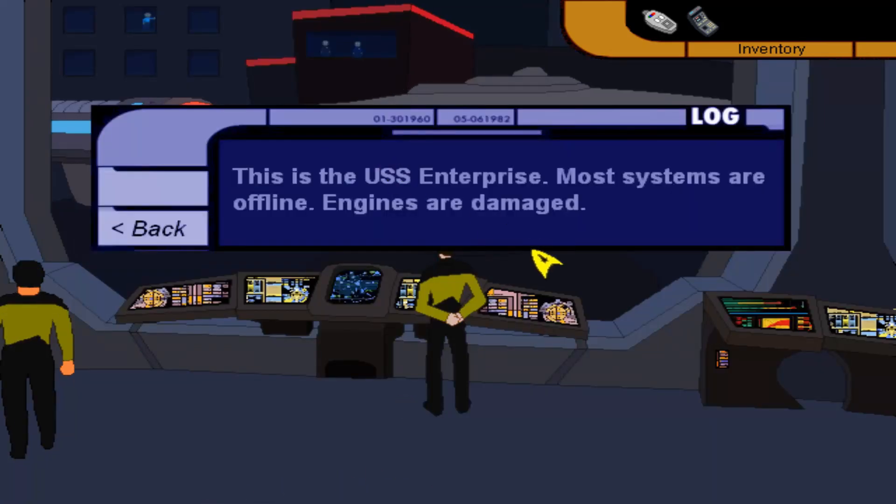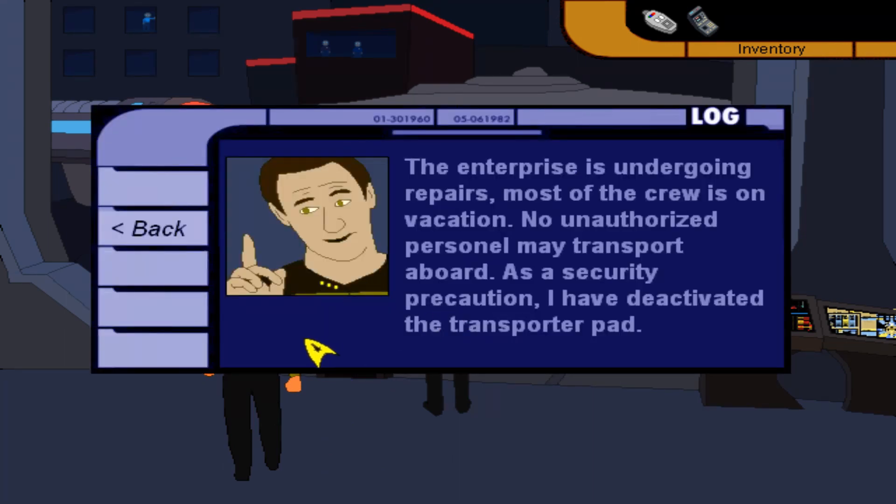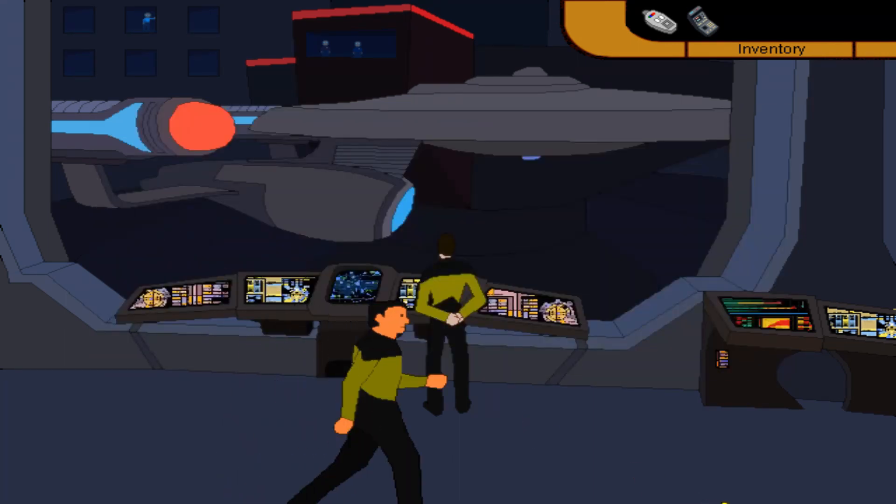There's the Enterprise. This does not look like a Galaxy class — this is an Ambassador class, Enterprise-C looking ship. This is not the Enterprise D. But it's a little funky. It looks like the Ambassador class to me. And look at Data — that does not look like Data.